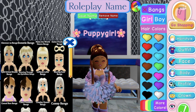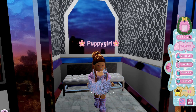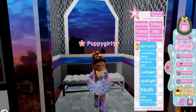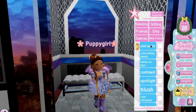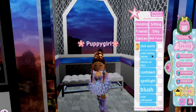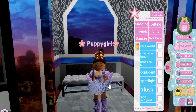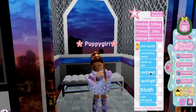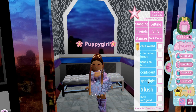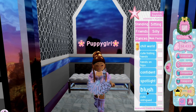We also got some new animations. So under standing poses there is Chill World, Cute Hiding Hands, Hands on Hips — my hands are kind of in my skirt, but it's also Confident — Spotlight, and Lush. I really like this one.